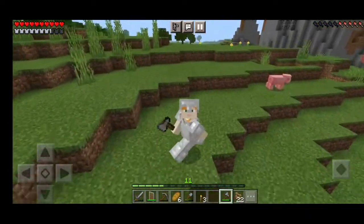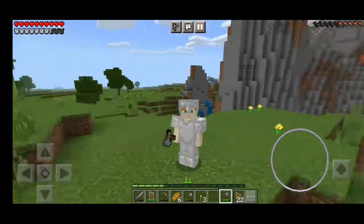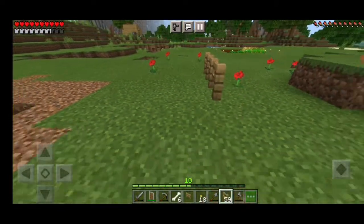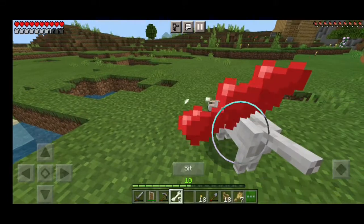I want to do trades with the villagers, get cool stuff and some emeralds. But before finding the village, I started making a cage kind of thing for my cows, and I found a wolf and tamed it.